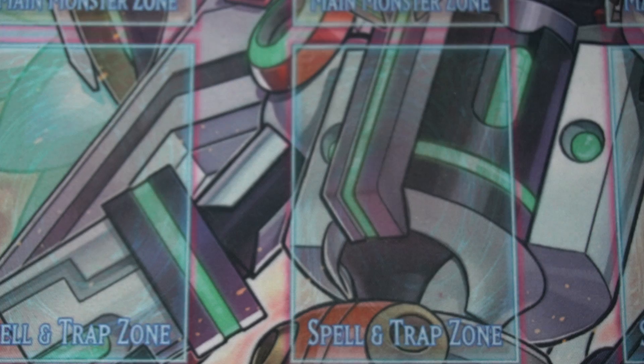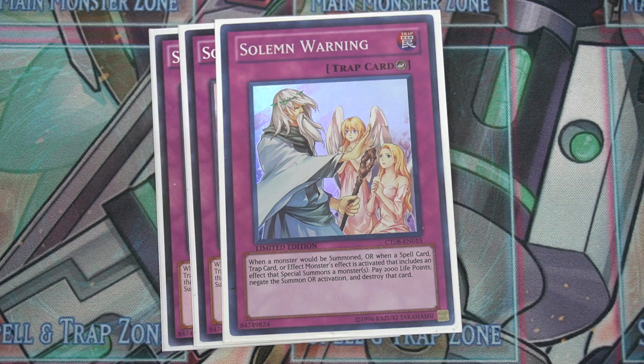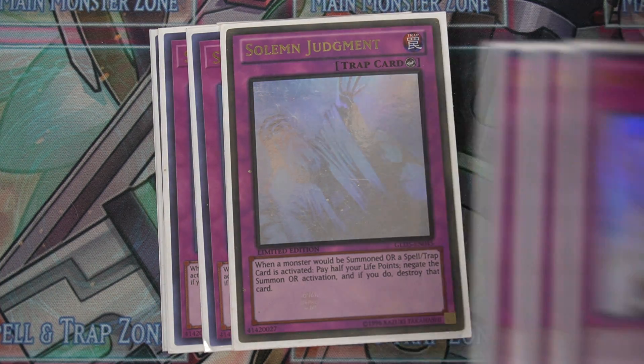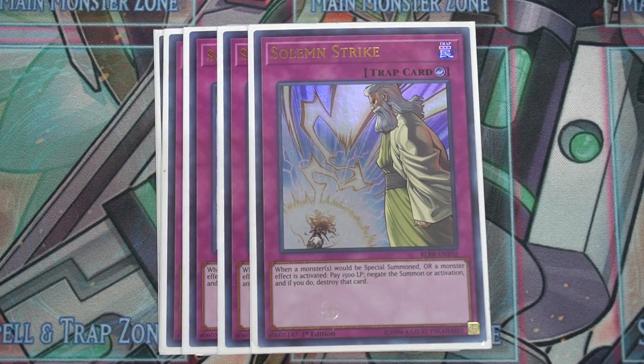Now the counter traps — the most important part of the deck. Three Solemn Warnings, fresh off the ban list two ban lists ago. Three Solemn Judgment and three Solemn Strike — the best counter traps of all time because they're very generic. And if you have Gliding Ariadne, you don't have to pay any cost.